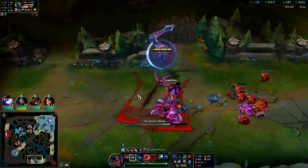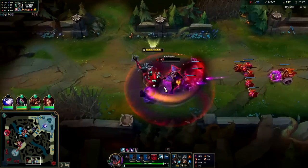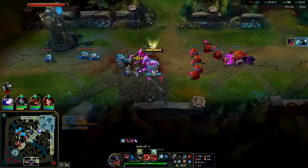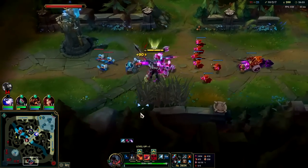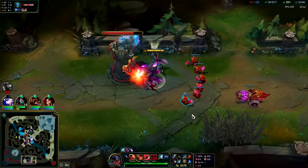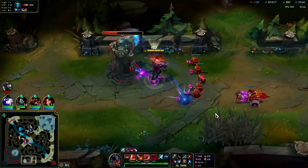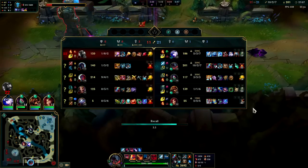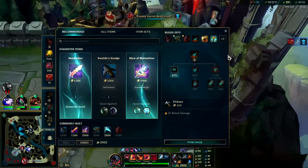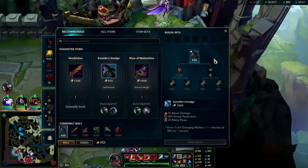Everything is missing apparently — oh hey buddy. Got him with a WQ, Q into Q, auto attack Q, auto E reset. Down he goes — we don't even have Conqueror. We have two and a half items and he has one and a half, so we're basically 3,000 gold more spent than he is. I wasn't really paying attention to where Yone was — maybe I should just reset and not give him another shutdown for no reason.